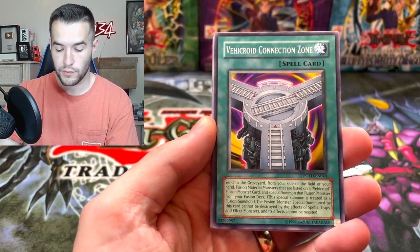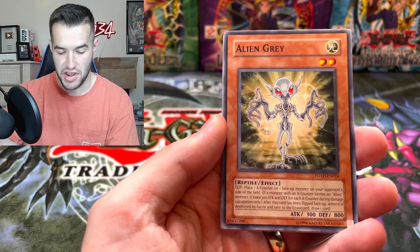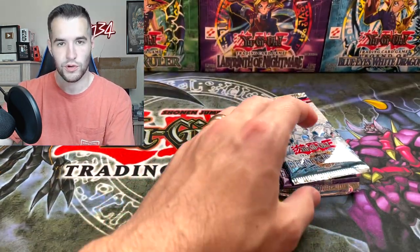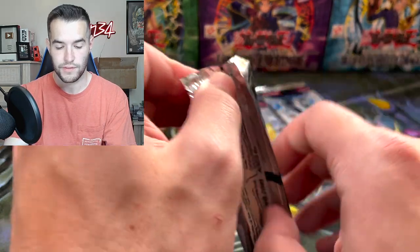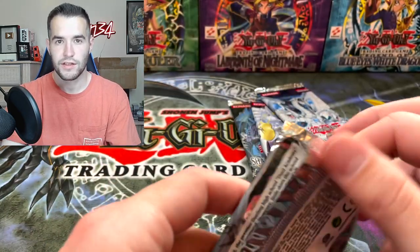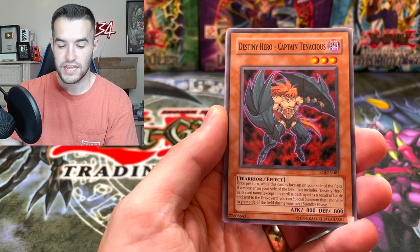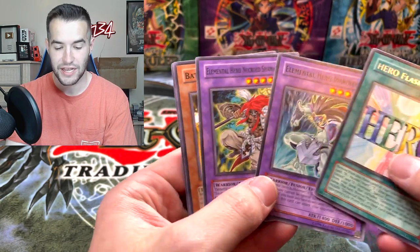Destiny Hero Fear Monger, Viacroid Connection Zone, Fossil Excavation, Alien Gray, Cyclone Blade, Black Stego — Fake Heroes, those are the worst. Let's keep going. Enemy of Justice — do you believe that we can do this? Let me know in the comments that you believe, because we're going to need it. We got a Power Capsule, Swift Birdman Joe, Eight Sheeted Heart, Destiny Hero Captain Tenacious, and Hero Flash Rare. We got a couple of heroes.